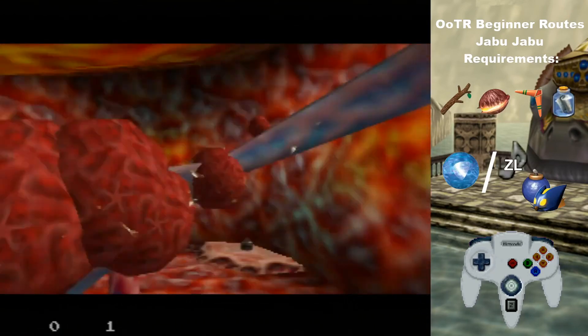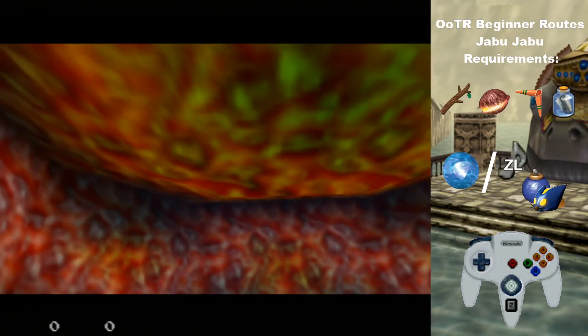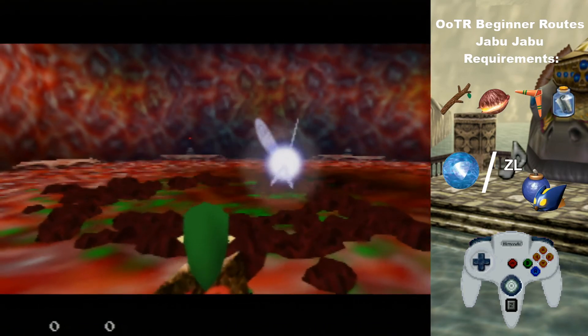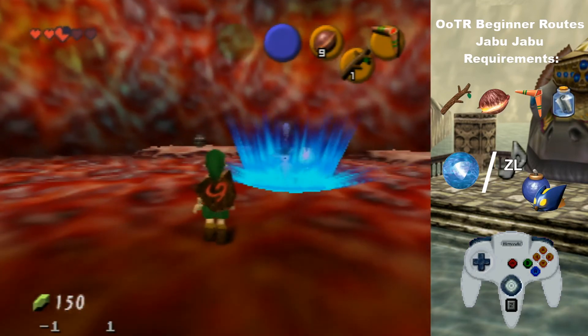In case you run out of sticks during the fight, if you've already done two jump slashes with the stick, just throw a pot at Barinade and you can kill them. Probably the best strat for the Barinade kill is just to throw a pot at them. Then after that you get your last check and you can go get your stone or medallion.